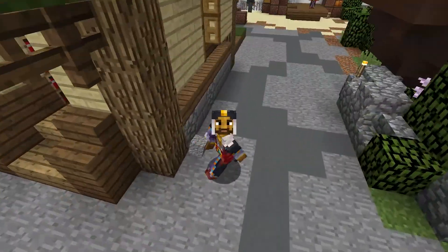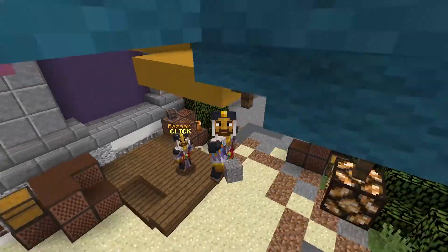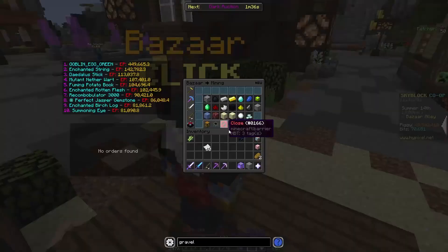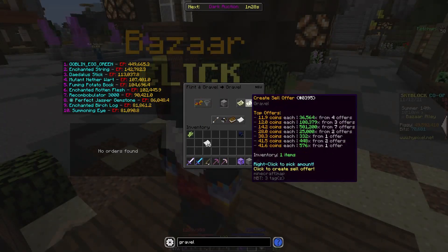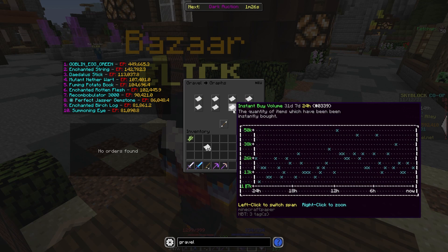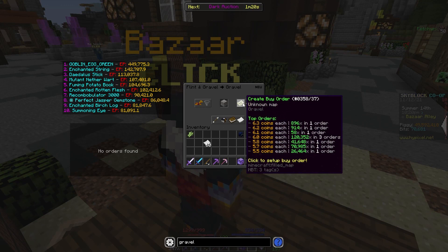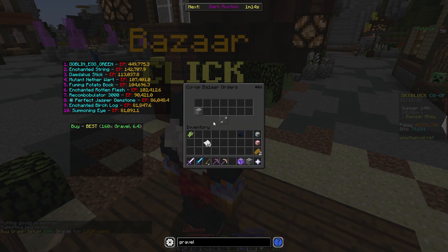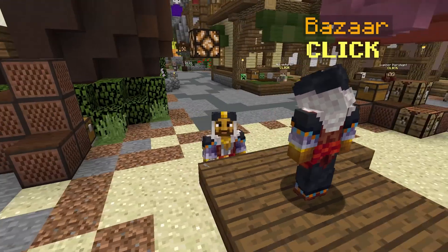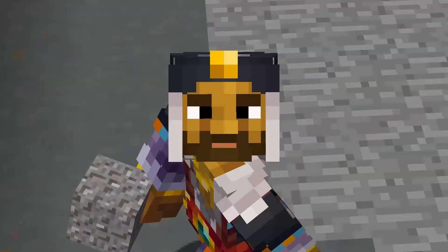Our next flip is going to be gravel — just the block gravel — because it can actually be a really effective block to flip. If we go into gravel under mining, flints and gravel, and check gravel, you'll see a huge price disparity of almost double, actually, which is pretty insane. There are lots of instant buys and instant sells by different people. What we're going to do is make a buy order and then just flip that buy order once it fills, which honestly shouldn't take that long as long as people continue to farm gravel, specifically as an early game money making method.